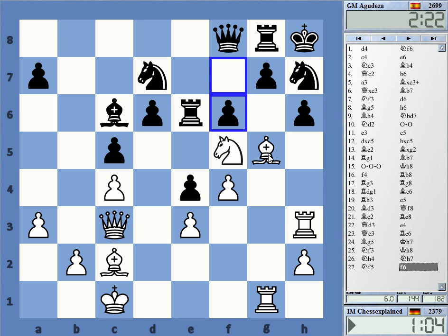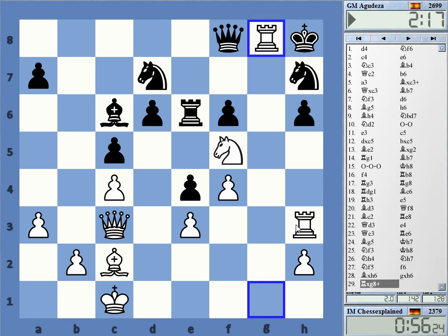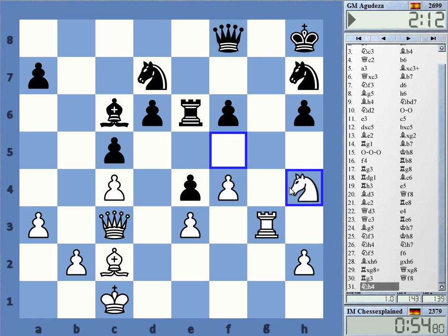f6, f6 — now that I didn't expect. Well, I can sacrifice now. Time warning, come on. Check — that is really dangerous, how do you defend that now? Knight g6 — that's a huge fork! Wow, tough game.